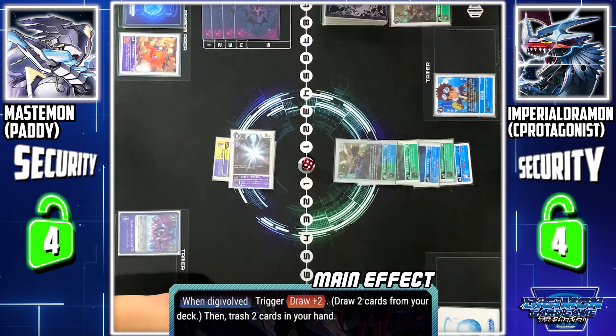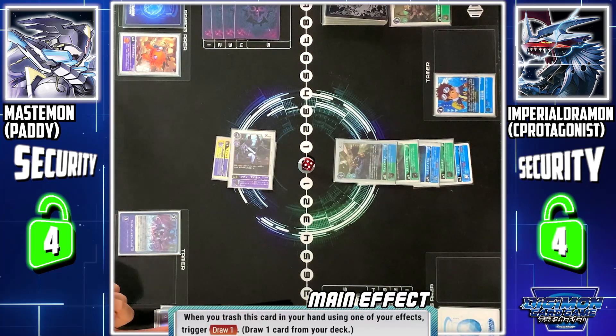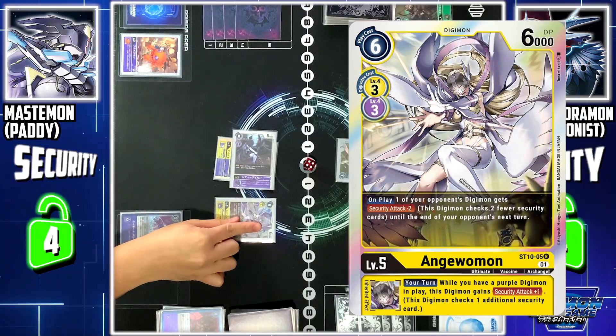Lady Devimon skill: I draw 2 cards. Afterwards, I discard 2 cards. I discard Magna Angemon and Underworld's Call. Underworld's Call effect: if this card is discarded from my hand, I can draw 1 more card. I end my turn by playing Angemon.